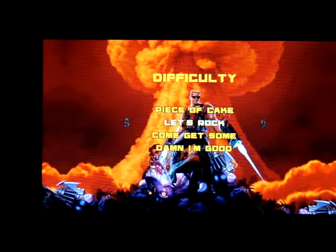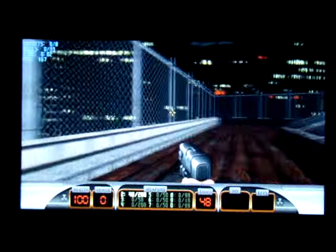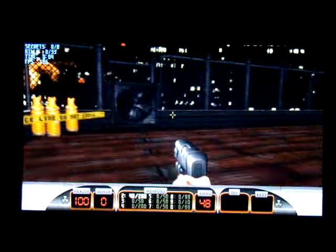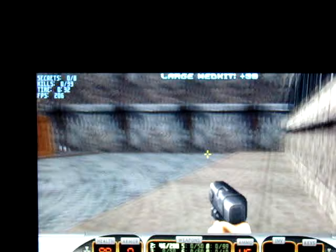Starting Duke Nukem 3D in X-input mode — New Game, LA Meltdown. You can see the FPS counter up in the top corner. I'll just read it to you: 170 to 180 FPS. I could turn on V-Sync and it runs just fine with it or without it. Sometimes it hits north of 200 frames a second — 230 frames a second.